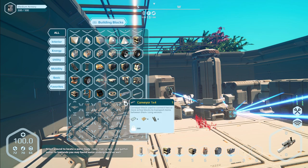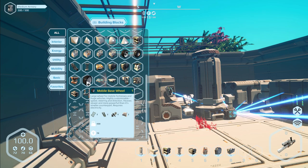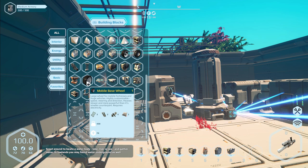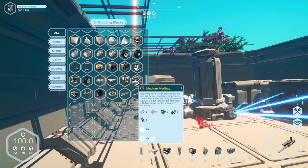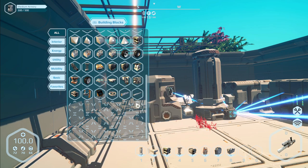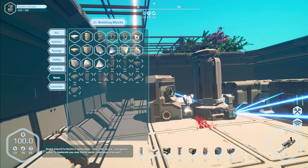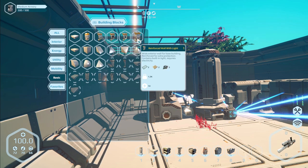Oh, if you want to make a gigantic, absolutely huge massive base you could do that. We could play with the mobile base wheels - large wheel for mobile fortresses and huge vehicles, highly customizable speed, steering direction, heavier, slower and more powerful than the small counterpart, requires electricity. Floating foundation, medium medbay - oh we don't have that yet either, that should be a thing.